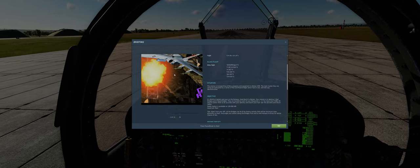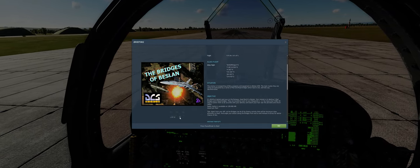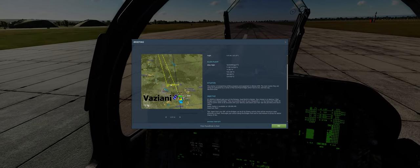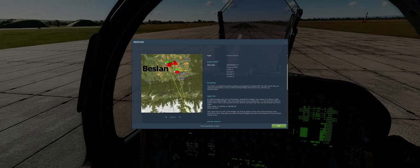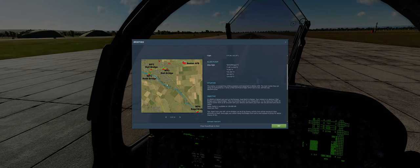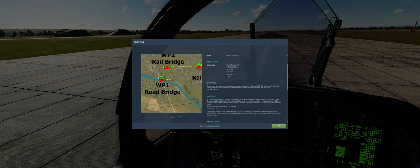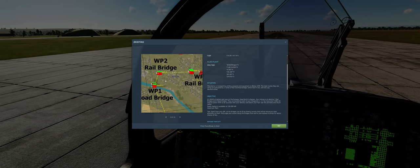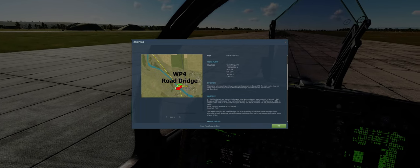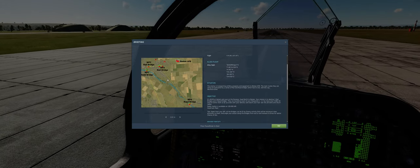Rail bridge at waypoint 2, waypoint 3, another rail bridge, and waypoint 4 — the last of the bridges. You can do them in any order, it doesn't matter.